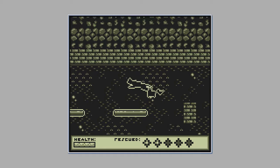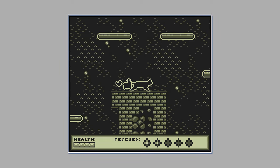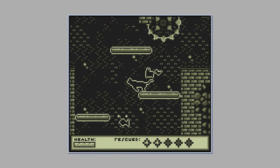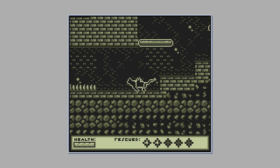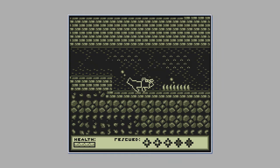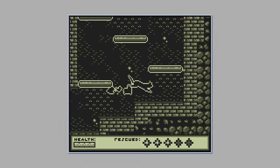I want to wall jump. There we go. I fell. There's the exit, but I haven't rescued everyone. Here's a fish. I like how I'm rescuing things that I normally would eat. There's a frog. I don't actually know if cats eat frogs, but I'm assuming they probably would. They eat kind of everything.